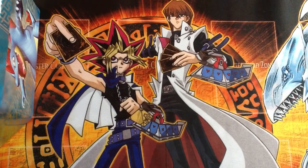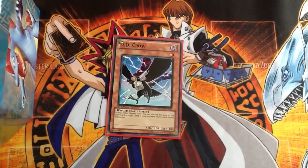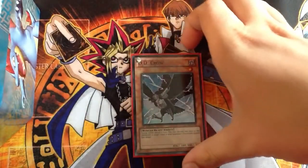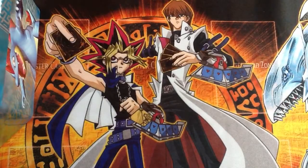First we've got DD Crow. That stops them from getting boss monsters back from the graveyard. If I can get over things like a BLS or something, I'll just drop a DD Crow, discard it, and remove it from the graveyard. It does mess up your opponent quite a bit.